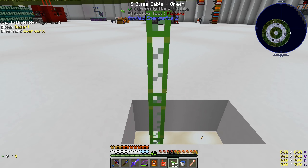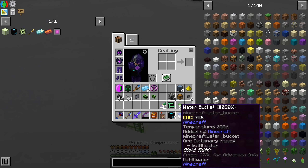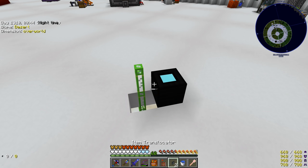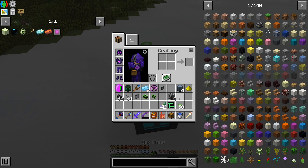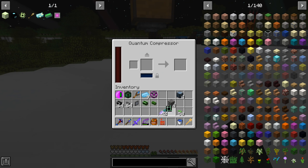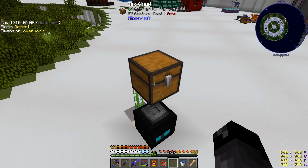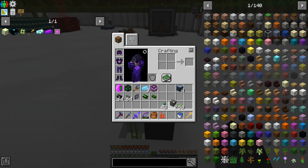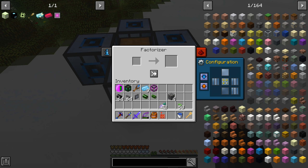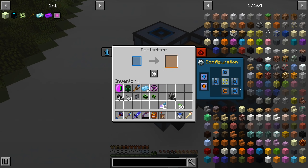We're just going to bring the cable up like this. The quantum compressor — we'll just place it right here covering that hole. The way I think we're going to do this is a translocator here with a chest on top, then another translocator with glowstone pumping into the compressor, which needs the ultimate catalyst and power. All the blocks we want are going to go into this chest. We'll have factorizers all around here — insert from the sides, export to the back.